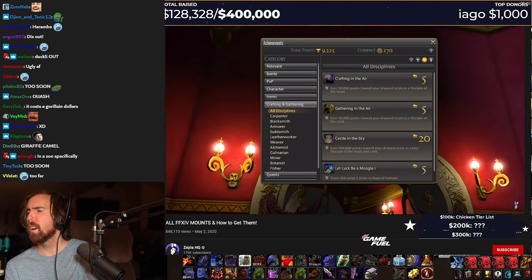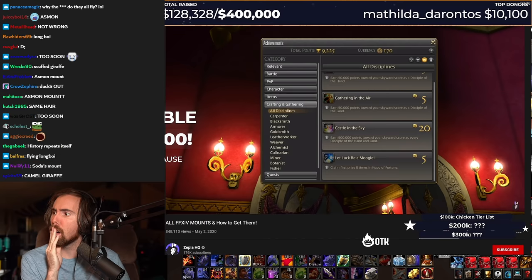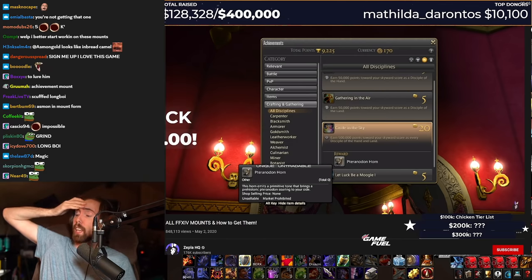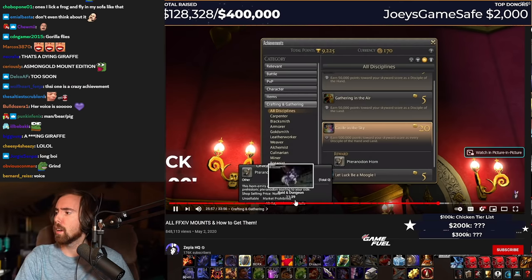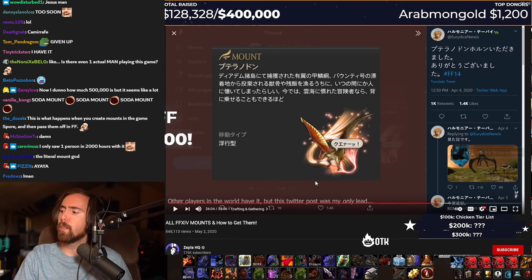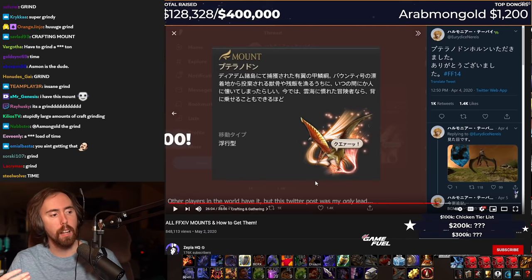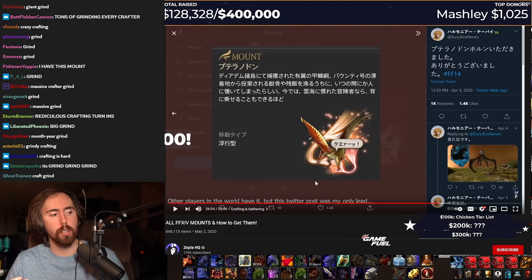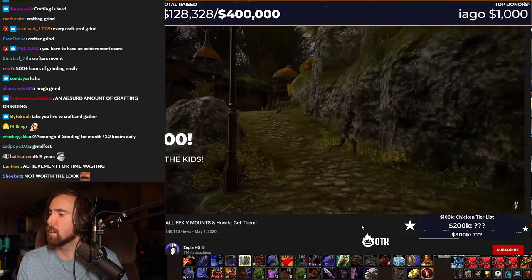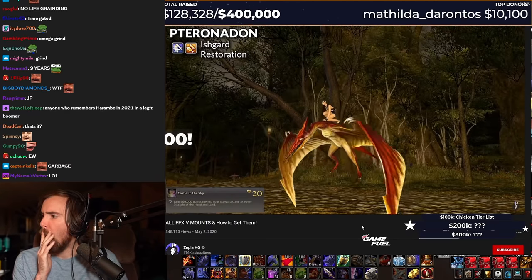There's also the Tyranodon, which requires you to earn 500,000 points towards your skyward score as every disciple of the hand and land. Oh my God — this is an absolutely monumental achievement. I had kind of given up on finding anyone that would have this mount that I could record for footage for this video. Wait a minute — but with the help of a friend who speaks some Japanese, I hopped over — wait, so is this mount so hard to get because it's like a special jumping puzzle thing? It's a massive grind. Oh, it's a grind. Okay, nevermind. You have to craft forever — it takes nine years to do. Thank God it's not that cool. I'm happy to show that footage to you now.